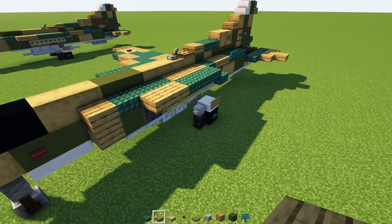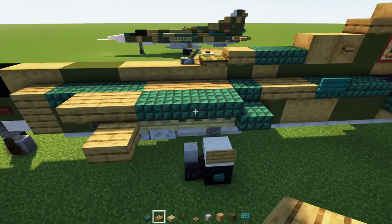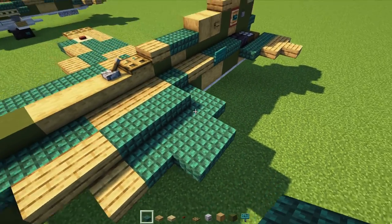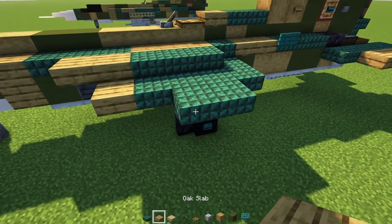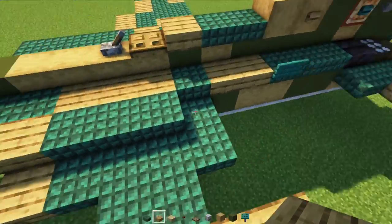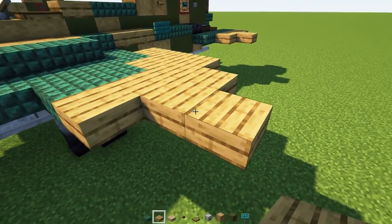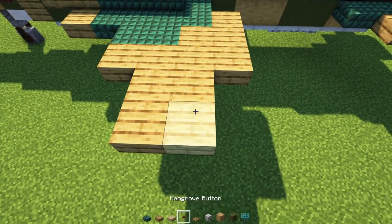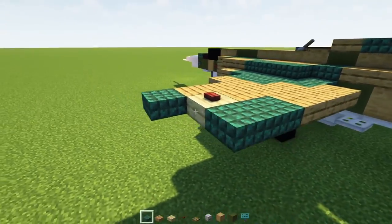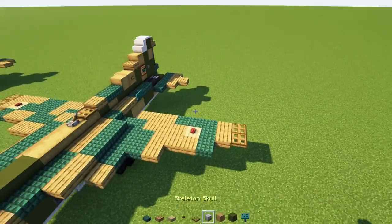Now for the other wing, let's go down here. Add in oak slab and then four dark prismarine slabs. Then add in two dark prismarine slabs right there. Then add in an oak slab, make it four blocks long. In the back we'll make an L-shape with oak, then add in another L-shape. Then a birch slab, mangrove button, and then dark prismarine slab to the very edge — make an L-shape, three blocks long each side. Then two oak slabs and two oak trapdoors. That's how we get the wing.